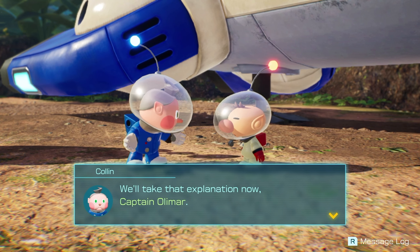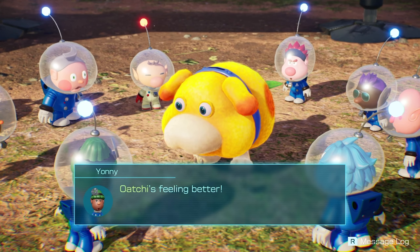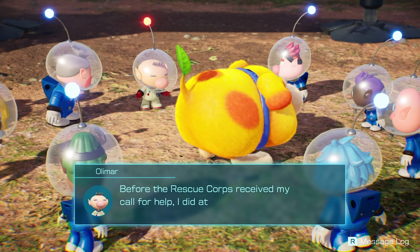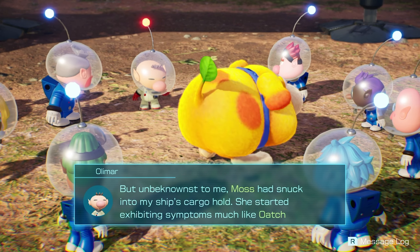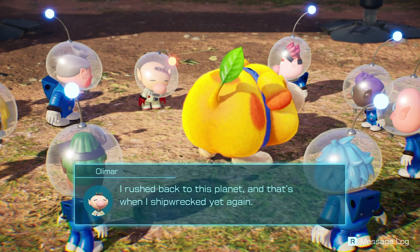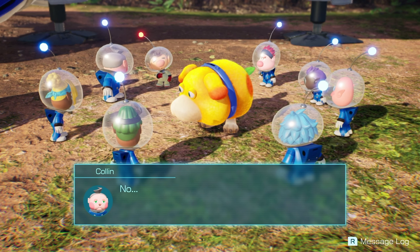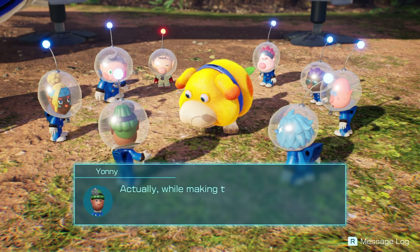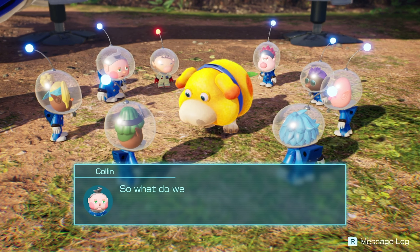We'll take that explanation now, Captain Olimar. Just look — Ochi's feeling better. I think that leaf may be the cause of his troubles. Before the rescue corps received my call for help, I attempted an escape from this planet on my own. But unbeknownst to me, Moss had snuck into my ship's cargo hold. She started exhibiting symptoms much like Ochi's. I rushed back to this planet and that's when I shipwrecked yet again. Organisms growing these leaves are seemingly unable to leave this planet. Sadly, the medicine had no effect on Ochi.